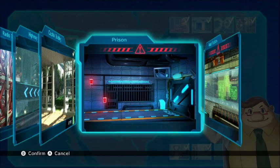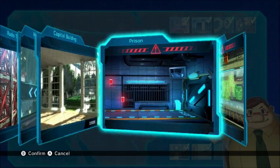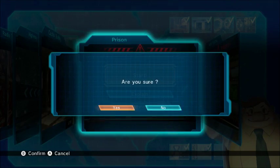We have finished the 8 main stages, so now we've got the prison and the robot factory. Let's go to the prison. This should be a fun little romp, don't you say? Will we finally get to meet the mysterious Blackwell? Any relation to Dr. Wily? I really hope he looks like Dr. Wily. That would be hilarious.